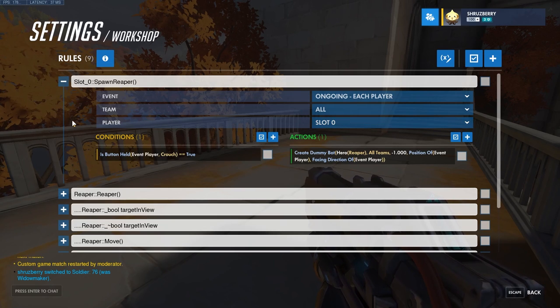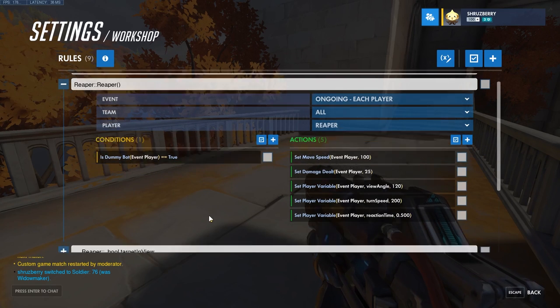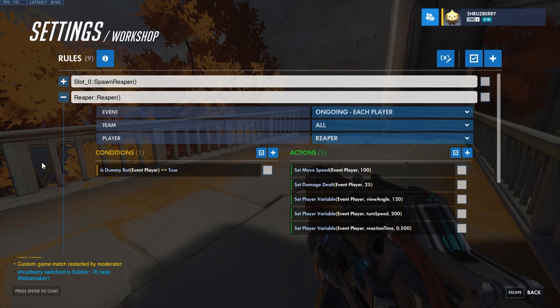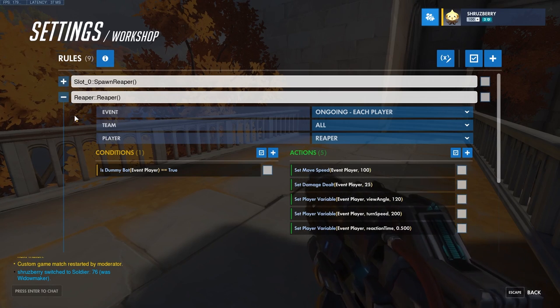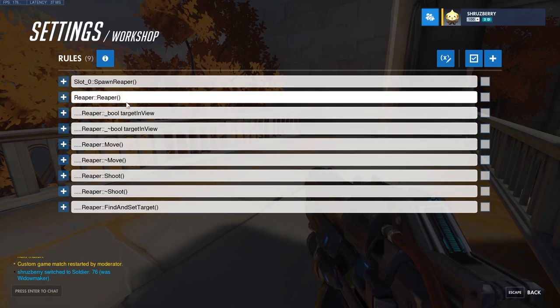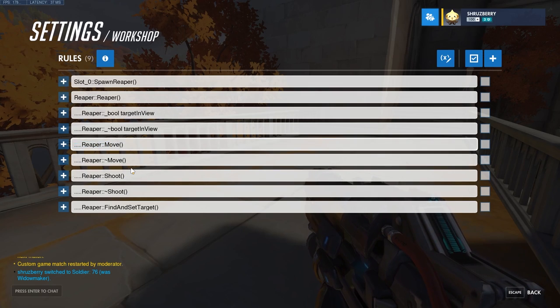The rest are for any player playing Reaper. You could also add code to this to say if it's a dummy bot — which this one has, but not all of them have. But right now, even if I spawned in as Reaper it would hijack my controls. So I have reaper, colon colon, and then what it does. Anytime you see a tilde here, it's kind of like the opposite of its counterpart — it turns off settings and balances that.